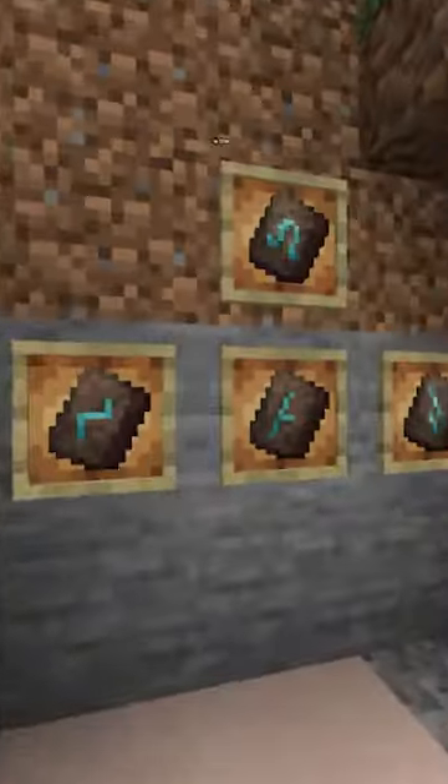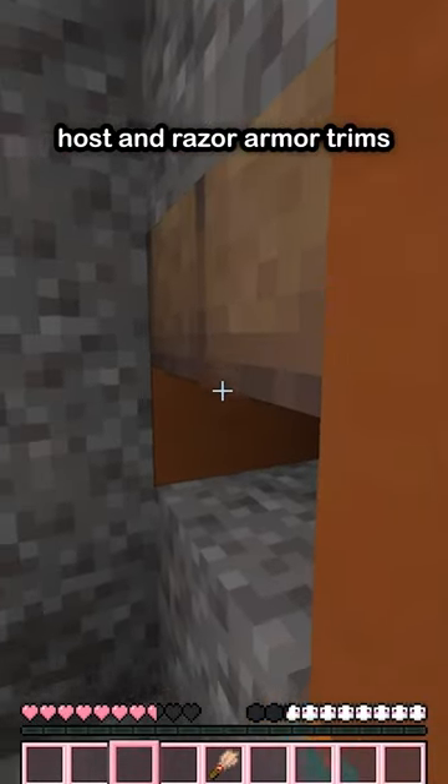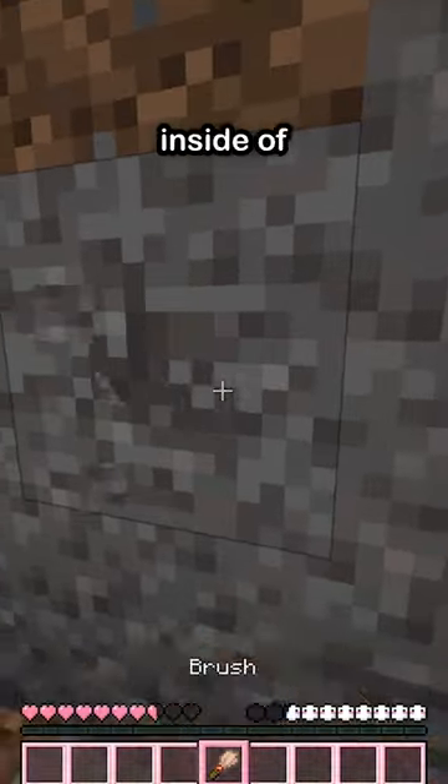How to get every Minecraft armor trim. There's the Wayfinder, Shaper, Host, and Razor armor trims, which can all be found in Suspicious Gravel inside of Trail Ruins.